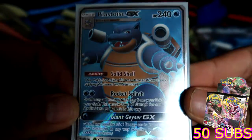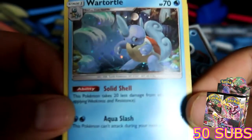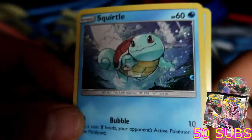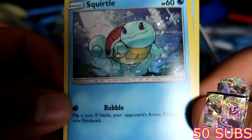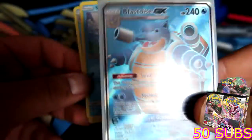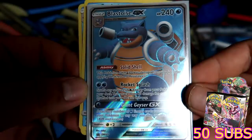All right guys, we are back with the Blastoise card and obviously a holo Squirtle which has amazing artwork — look at that, that is super sick. And then we get another Squirtle, amazing artwork with the holo as well, so that is super dope. And obviously we had to sleeve the full art Blastoise big boy.